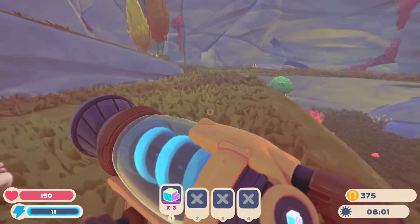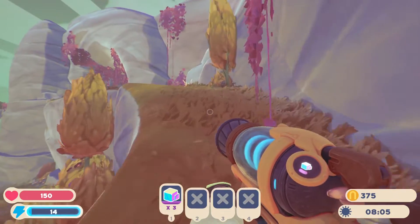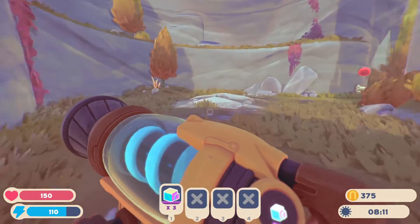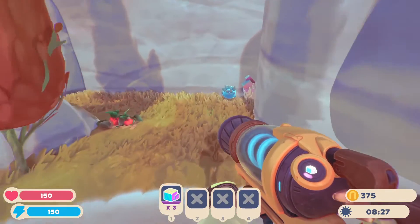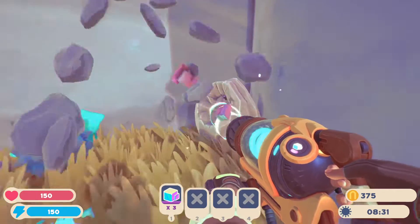You'll just want to start off by walking up these ramps, just like so. Then you'll come up to a geyser right here — might mess that up the first time, but second time's the charm. Ride that all the way up to the top, and then there's more Radiant Aura up here.